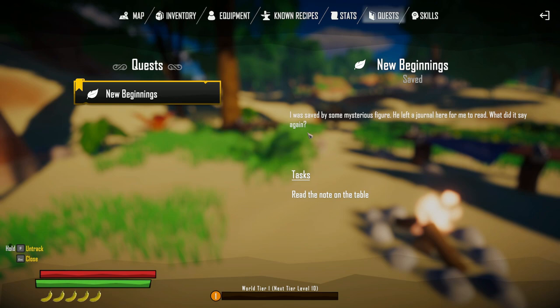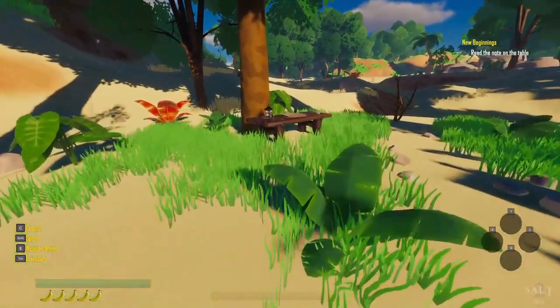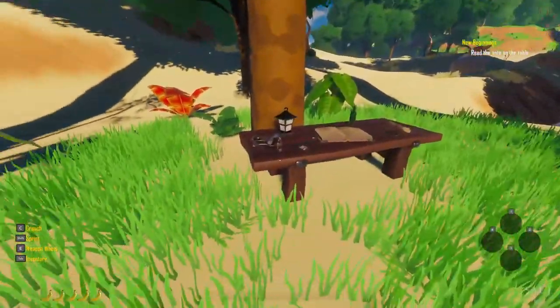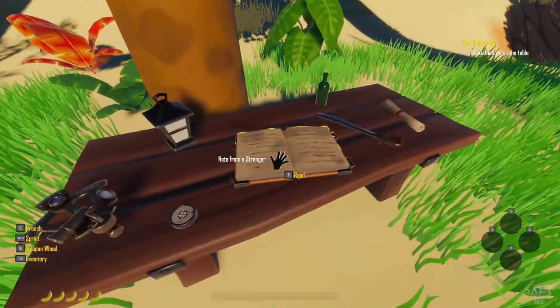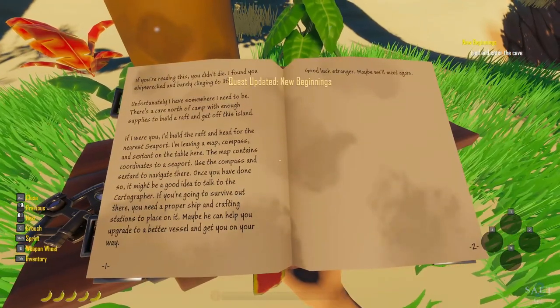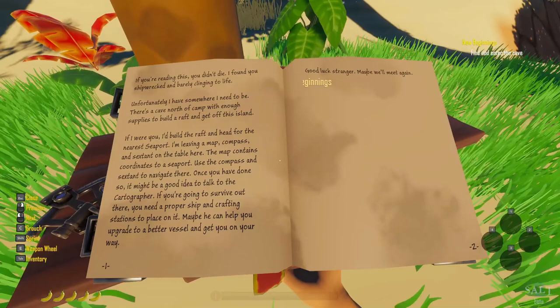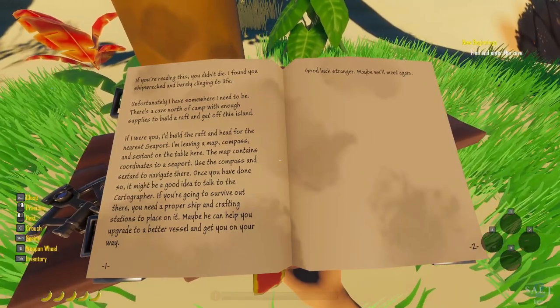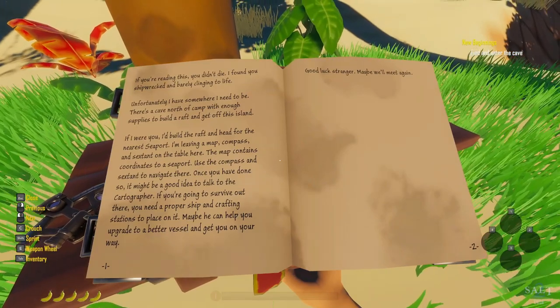Here's our quest: 'New Beginnings.' I was saved by some mysterious figure. He left a journal here for me to read. Read the note on the table. Note from Stranger — read. 'If you're reading this, you didn't die. I found your shipwreck, barely clinging to life. Unfortunately, I have somewhere to be. There's a cave north of the camp with enough supplies to build a raft and get you off this island.'